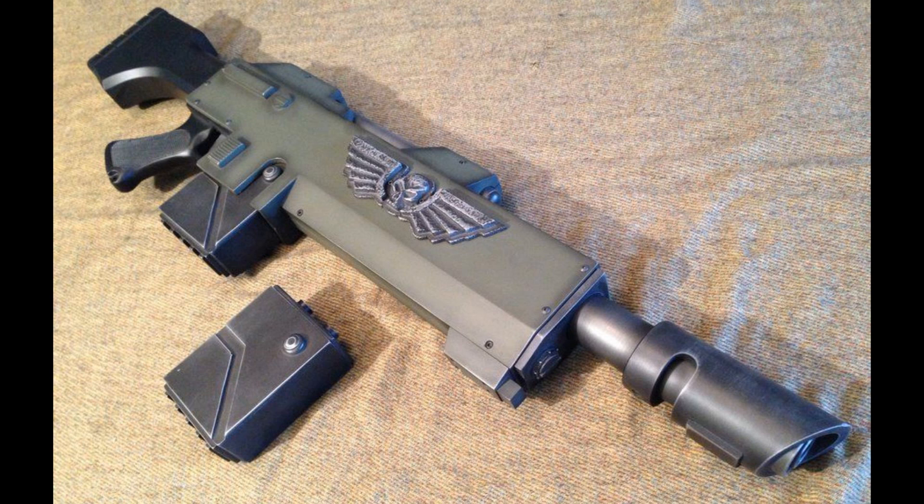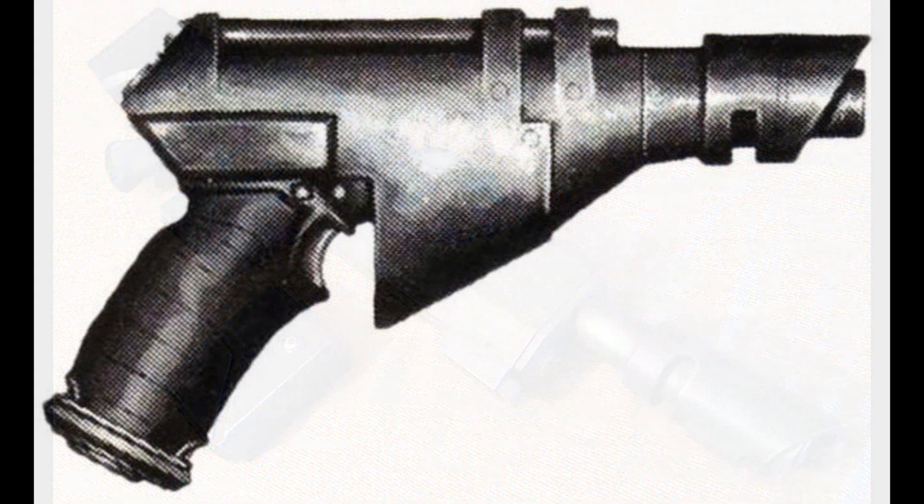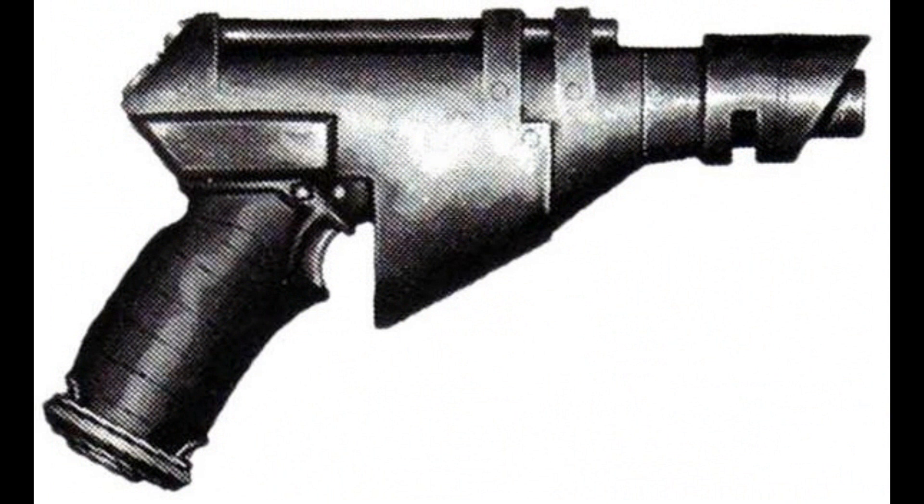Many experienced guardsmen prefer the Lasgun over more powerful weapons for these very reasons. The Laz Pistol, or laser blaster, is a pistol version of the Lasgun, and enjoys the same reputation for ease of manufacture and convenience of use. It is issued as the standard sidearm of the Imperial Guard, and fires distinct bursts of energy which, like those of the Lasgun, explode when they hit their target.